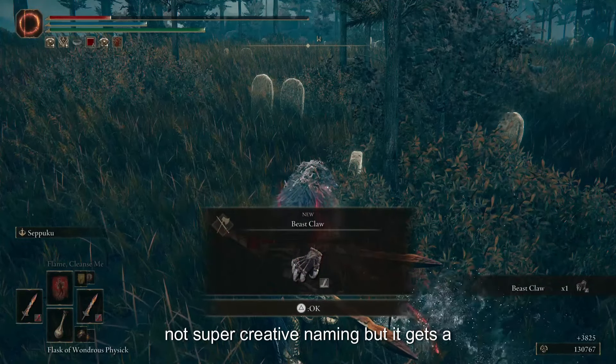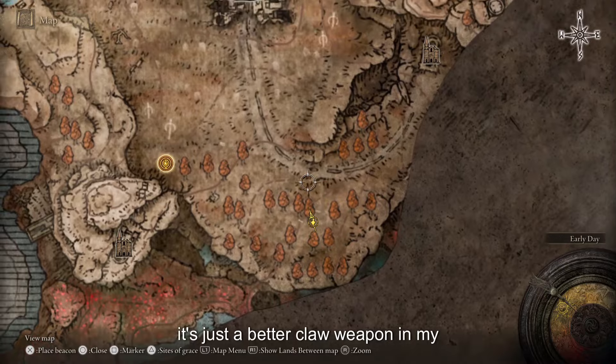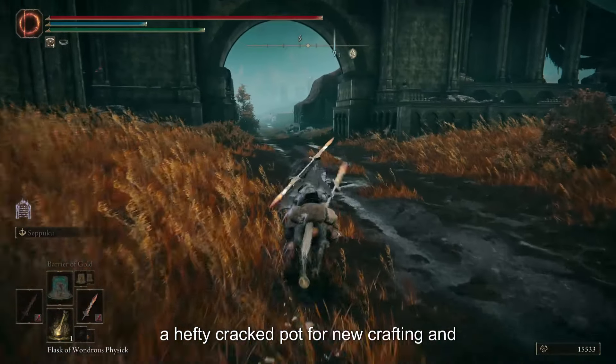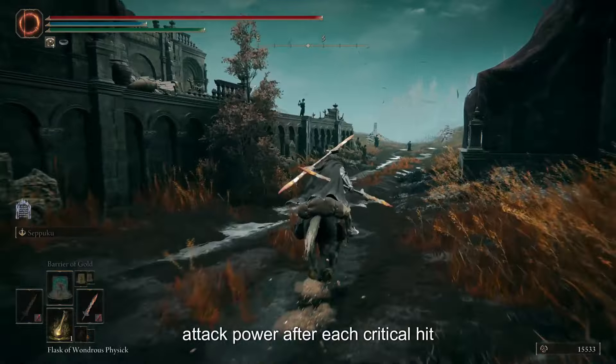Not super creative naming, but it gets the point across. This weapon is a lot of fun — just a better claw weapon in my opinion. Next, let's head to the Scorched Ruins. There's nothing super exciting here, but we can find a Hefty Cracked Pot for new crafting and the Blade of Mercy talisman, which raises attack power after each successive hit.